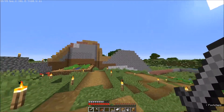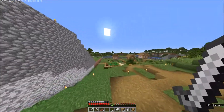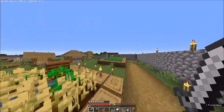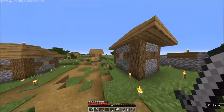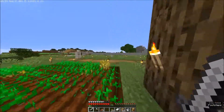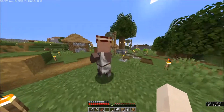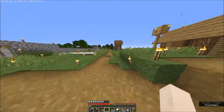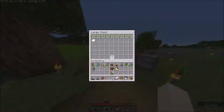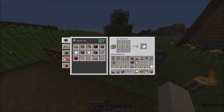Another quick update: I made the wall taller at the places where I didn't trust it, especially near the big trees. I had to use wood and granite and other stuff, which doesn't look particularly good. But one of the villagers actually grew up, and he became a librarian right away! So now we can take our sugarcane, make it into paper and sell it to him.